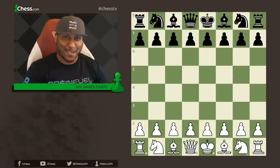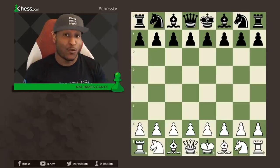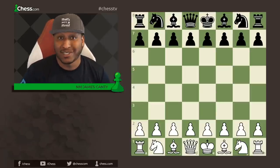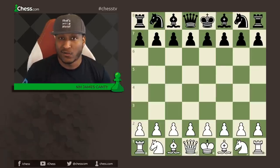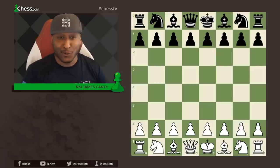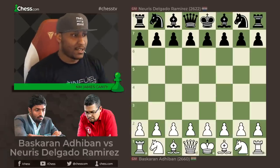Hey, chess friends, National Master James Cantor III here with Chess.com, and today we have game of the day. Before we get started, it's been very wild at the FIDE World Cup 2021 — not only with the chess. Kirwana's opponent forfeited after 15 moves due to a COVID test coming back positive, and Aronian had to forfeit his round today with a fever. Stay safe out there, guys. Let's get into it.